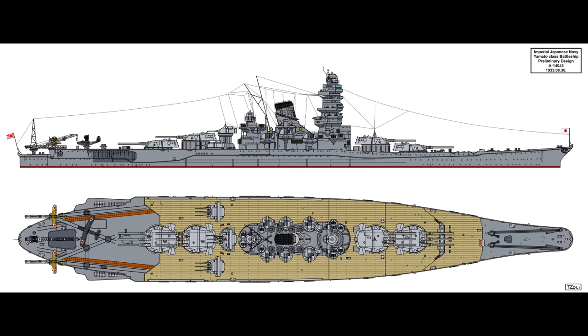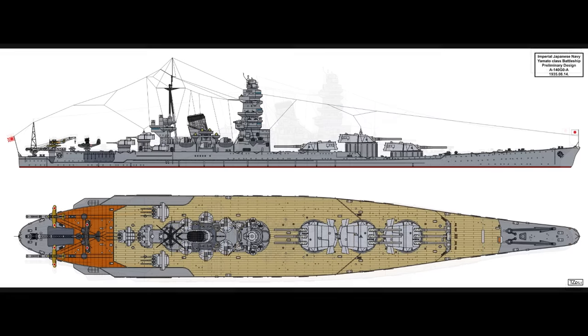A140-J3 could perhaps be seen as a Japanese Montana, conceived quite a few years earlier, going more conventional in turret layout with twelve 16-inch guns in four triple turrets — a pair super-firing forward and a pair super-firing aft. At 827 feet long and 58,500 tons it could have made 28 knots using the same 145,000 shaft horsepower as J2. Then we're back to the A140-G series with A140-G0A, developed from G1A but larger at 65,500 tons and back up to 28 knots using a 145,000 shaft horsepower steam-diesel split power plant.